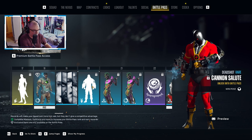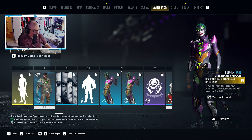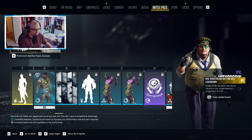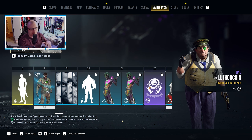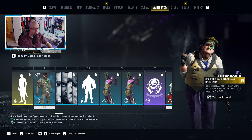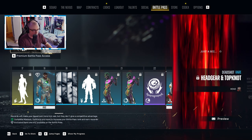Got another winning pose here, this time for Deadshot. We've got the outfit for Joker and the color swatch. Some more Luther coins — I believe by the end of the battle pass you should have enough where if you're going to buy the next season's battle pass, which is about a thousand, that should cover all the Luther coins in the battle pass.